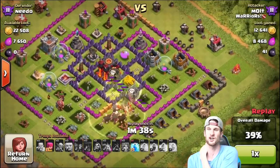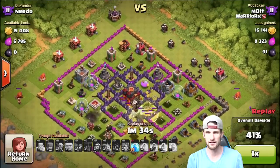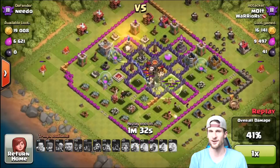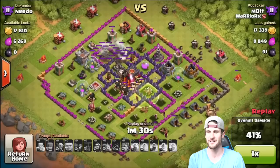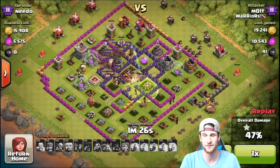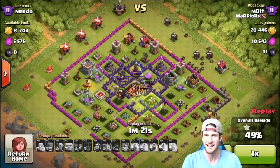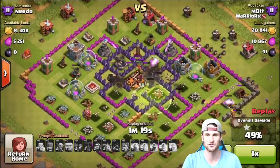Is that a level one wizard tower? Wow. We had a barbarian over there but he got picked off. All of our troops are deployed right now — we've got a lot of wizards running around, a lot of valkyries running around. There's still one balloon up, surprisingly — there it goes — and all of these giants just rolling together.